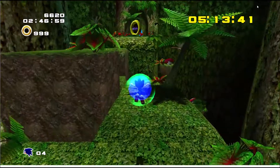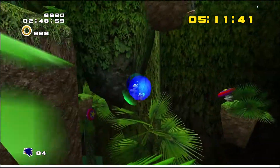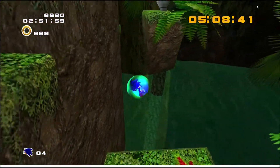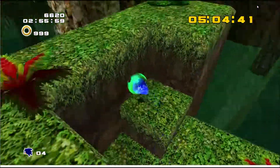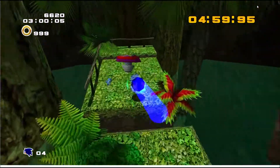Overall, the main use of the homing attack is to progress through the stage at a quick pace. This is a great final example towards that: Sonic must use his homing attack to navigate the falling platforms into the goal to finish the stage in record time.